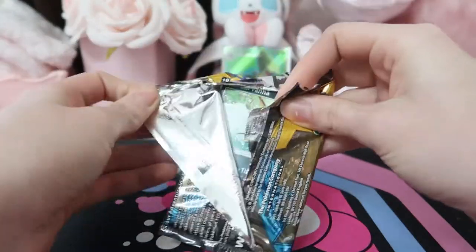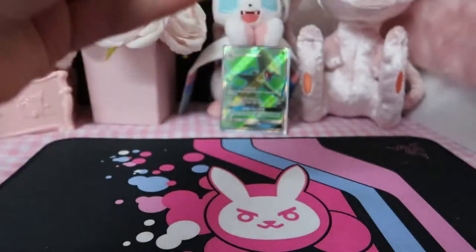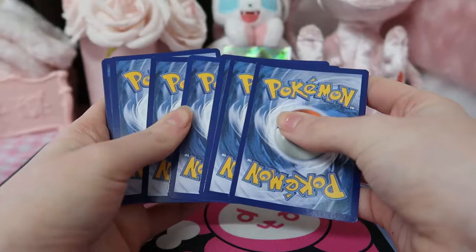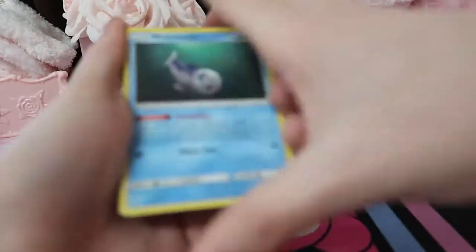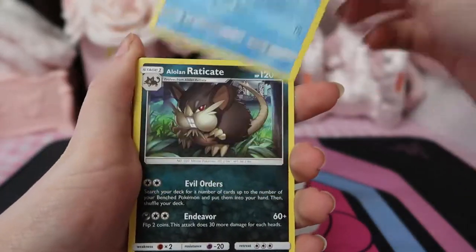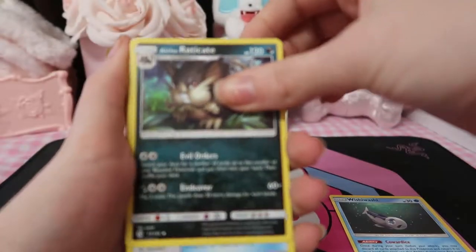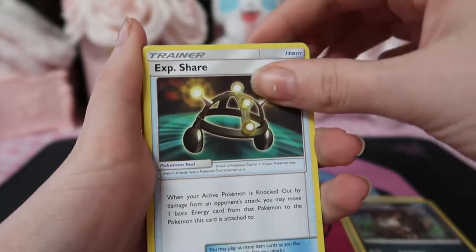Bruxish — not quite a Sceptile full art or a Lillie full art for that matter, but regardless we won't complain. With that one we'll bring three to the front. We've got Wishiwashi — he looks so sad, poor fella — and then an Alolan Raichu. Super cool XP Share.